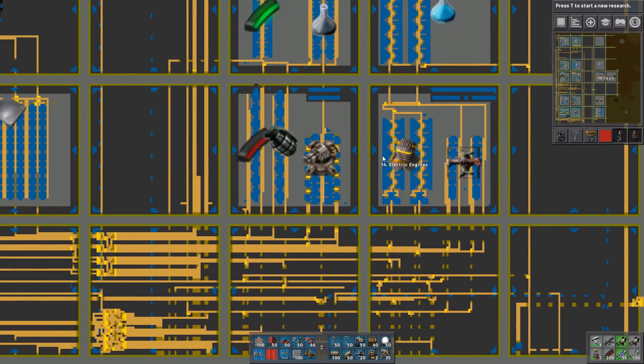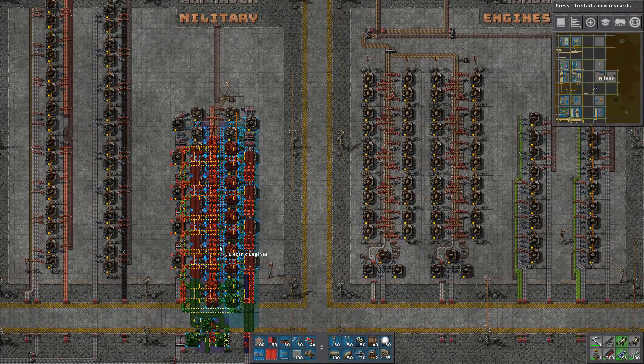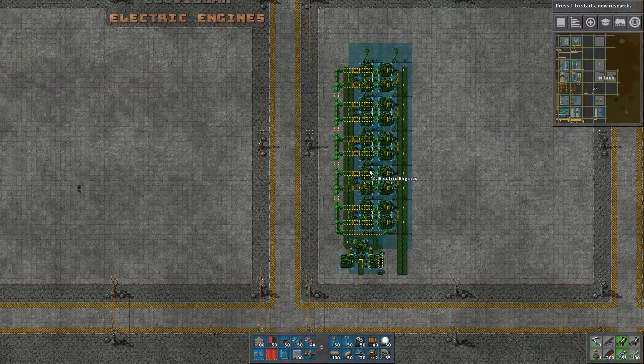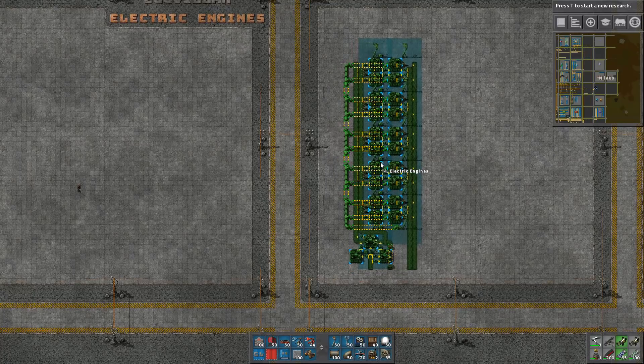Let's have a look at the normal engines. The normal engines are 1, 2, 3, 4, 5, 6, 7, 8, 9, 10. This should also be 1 through 6. So I need two of these.